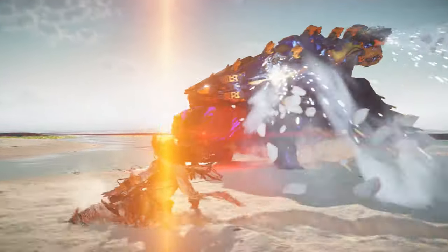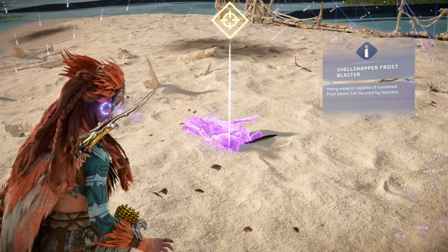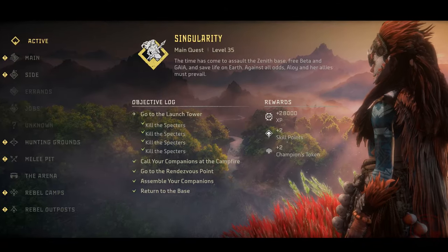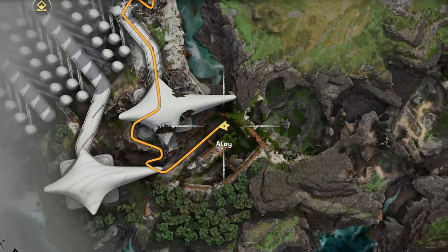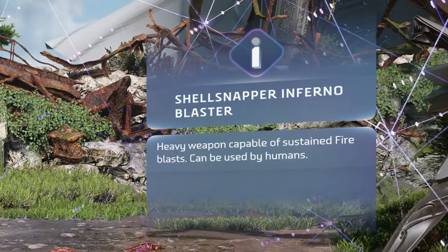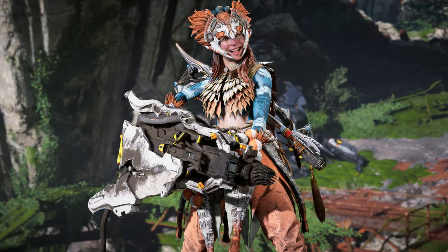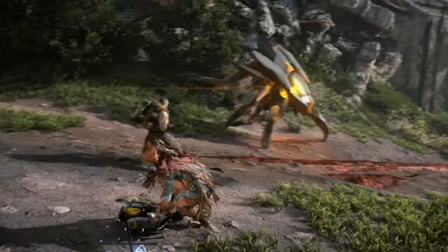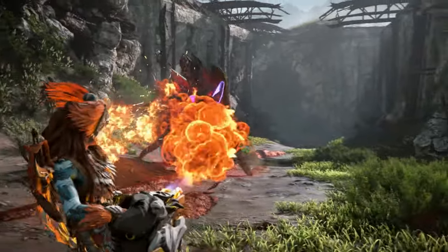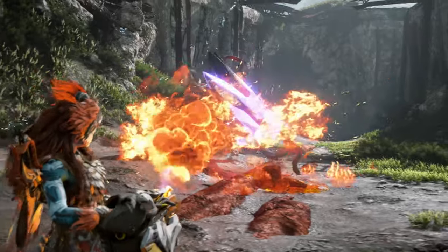As you may well know, Shell Snappers — regular and Apex Lite — have Frost Blasters mounted to the outside of their shell which spew out icy chill water. Well, in the final mission, Singularity, at the spot where you meet up with Regala if you chose to spare her, there is a single Shell Snapper Inferno Blaster lying on the ground. This Inferno Blaster has the exact same model as those Frost Blasters and even the same ammo count, but instead of shooting out ice, it shoots out fire.